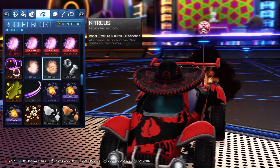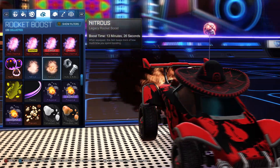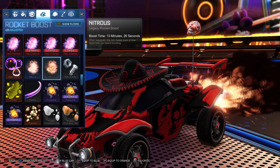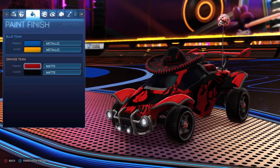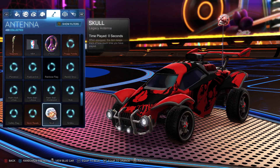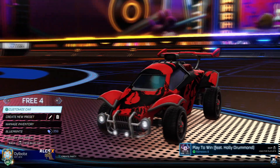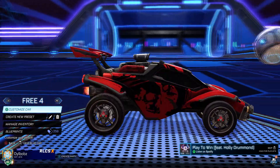For the boost, we're using the Nitrous boost, which is absolutely free and looks really menacing. Another option is the Nuts and Bolts boost, which also looks nice — both are perfect to use. If you want to see it without the topper and antenna, it does look really clean as well and quite nice. It's something you will look pretty slick playing in Rocket League with.